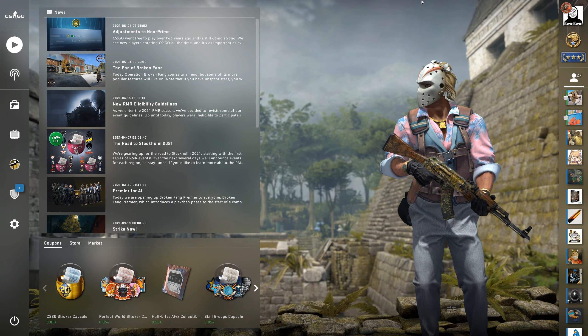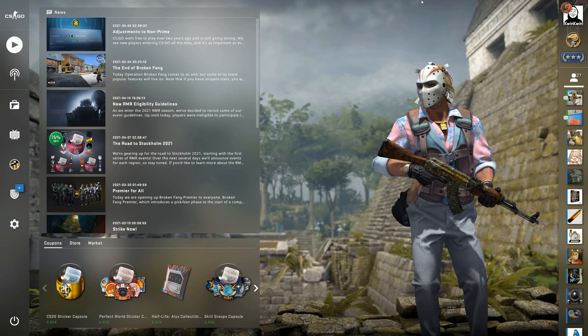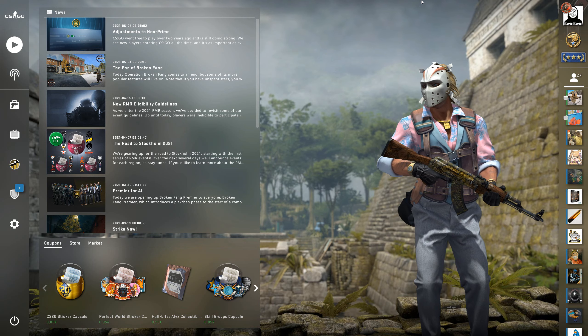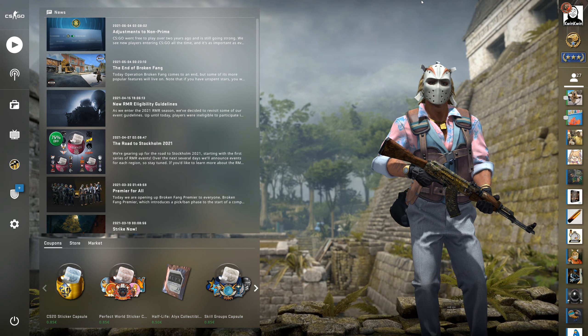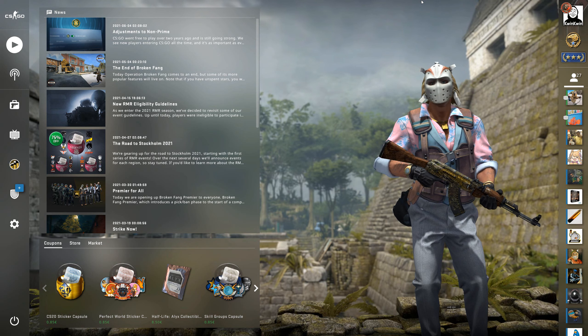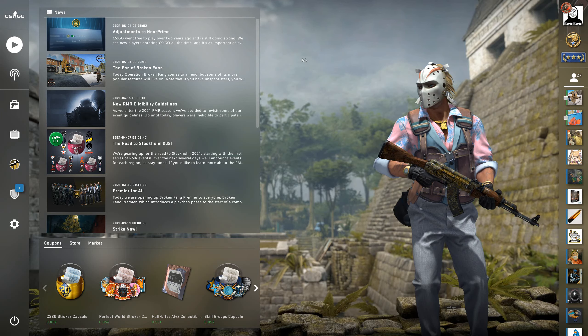Hello everybody, welcome back to a new video. My name is Quinn Quinn and today we're going to do three trade-ups. Two of them are going to be from consumer to industrial and then the last one will be from milspec to restricted. Before we get into that I'd like to remind you to like, comment, subscribe for more content and also check out the promo codes and the trade-ups buy link in the description. So let's enjoy the trade-ups and let's get into it.